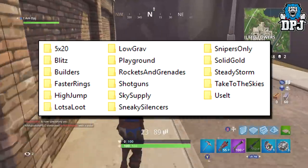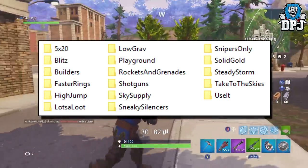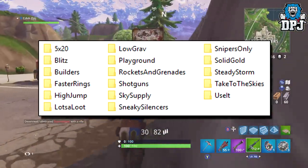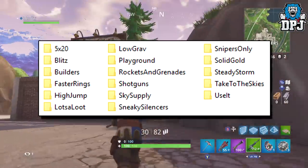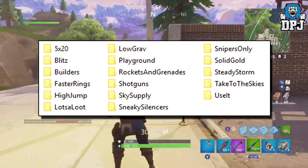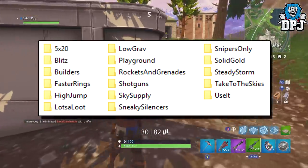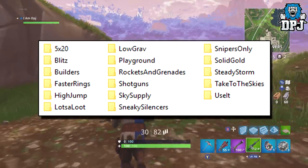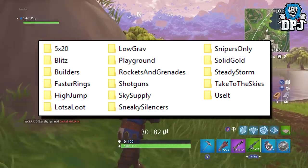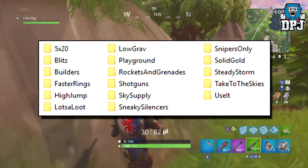There's Playground, which sounds like it has something to do with building — maybe unlimited materials or faster harvesting, who knows. Rockets and Grenades could be a mode where these are the only weapons you can loot; imagine how hectic that would be. Shotguns seems like a shotgun-only mode — imagine the close quarter battles you're going to come across, it's going to be nuts. Sky Supply — I'm guessing this has something to do with supply drops, maybe they drop in way more often or are the only means of getting loot in that mode.